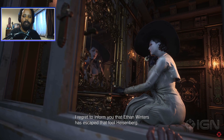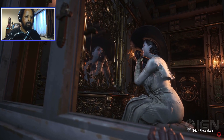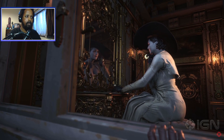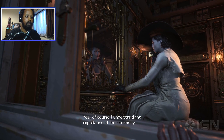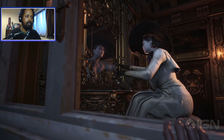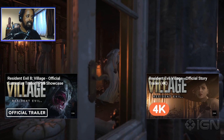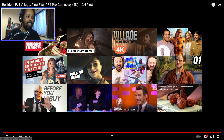Mother Miranda, I regret to inform you that Ethan Winters has escaped the fool Heisenberg, because he is in my castle and has already proven too much for my daughters to handle. When I find him — no, Mother Miranda. Yes, of course, perhaps I understand the importance of the ceremony. I won't let you down. To hell with the ceremony — you forget how strong she is, oh my days.